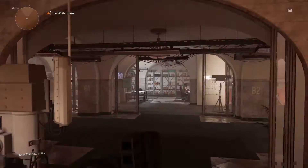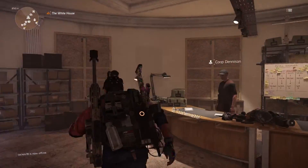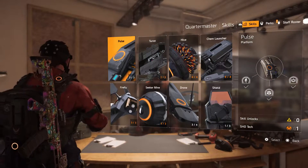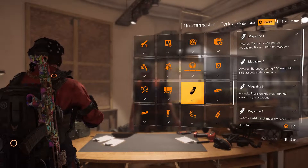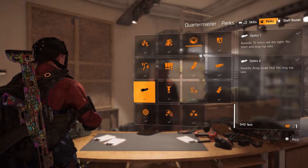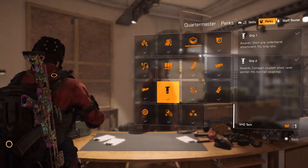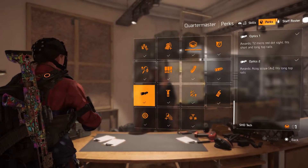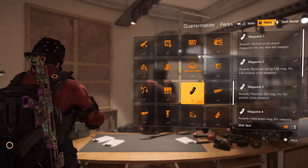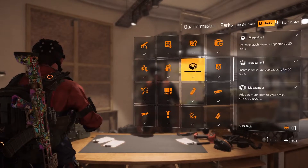Mods are unlocked through control points as well, but also through a different way I want to quickly show you. A lot of your weapon modifications are unlocked from the Perks vendor NPC, not the crafting table. Here you can see perks — through upgrading the relevant perks I've unlocked a lot of muzzles, optics, and grips. Make sure as a new player that you're using your perk points to unlock these perks and mods.